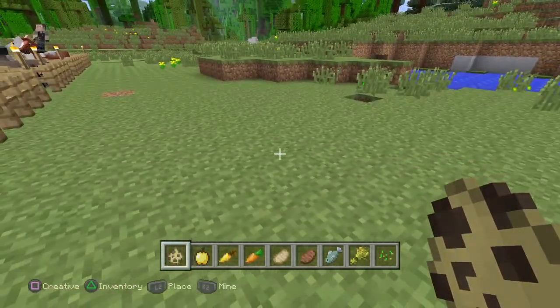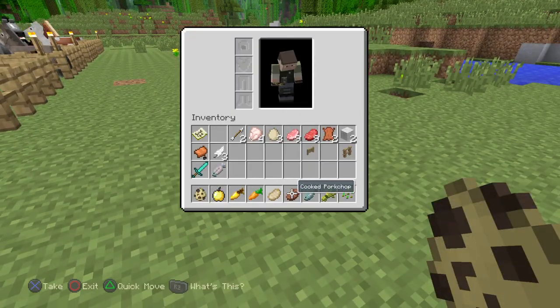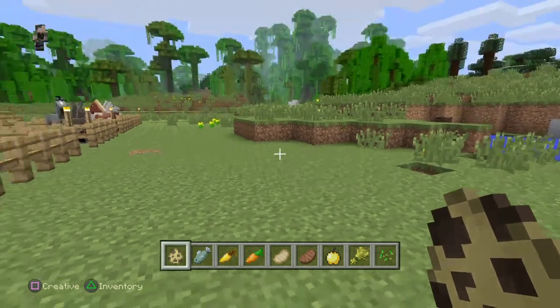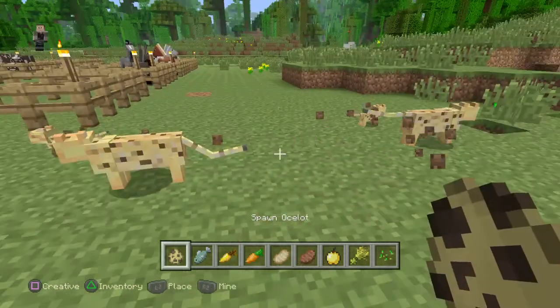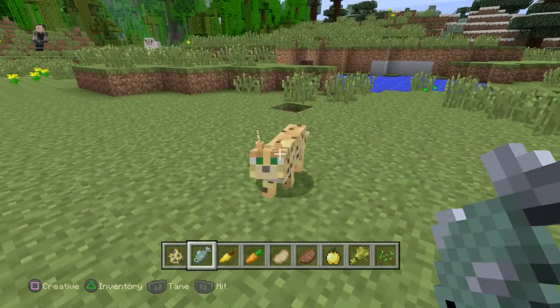For ocelots you have to get raw fish, and you need to crouch - be sneaking like this. Whenever you find a couple, you left-click a few times.